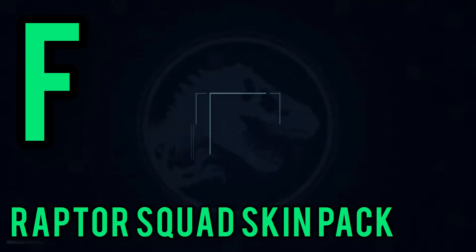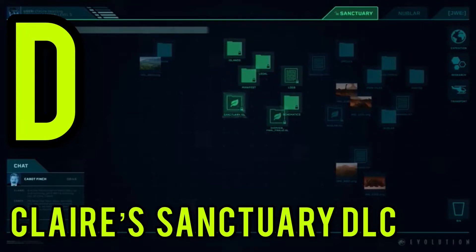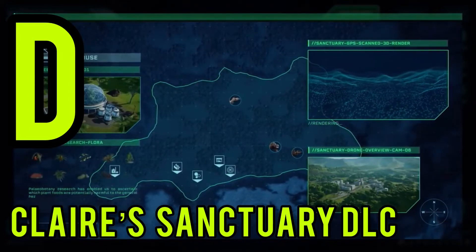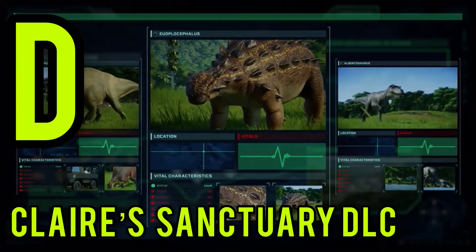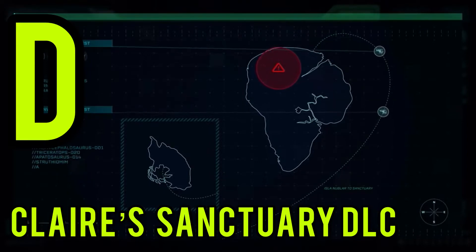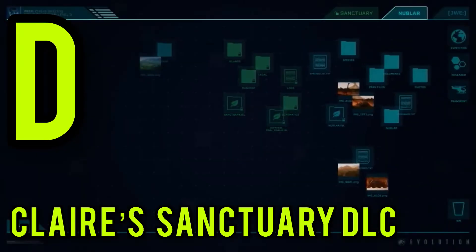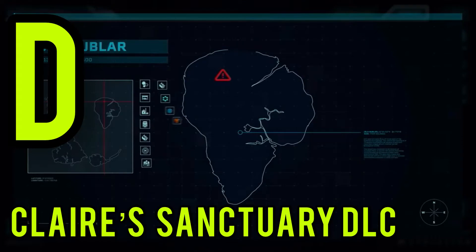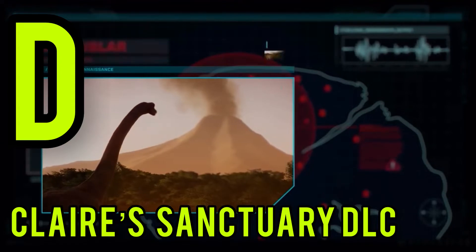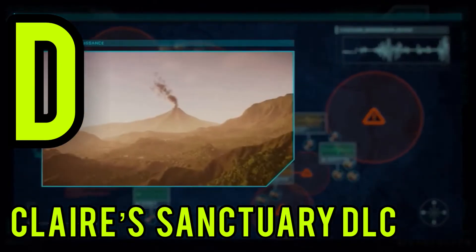Moving on to D tier, we have Claire's Sanctuary. This is one I do have an issue with — it isn't the lack of content so much as the content we got wasn't my favorite. Yes, we did get three new dinosaurs plus a whole new story campaign of rescuing the dinosaurs from Isla Nublar and moving them over to Sanctuary Island — a different take on the Fallen Kingdom events. But the campaign had a lot of missions that were very boring and very grindy.